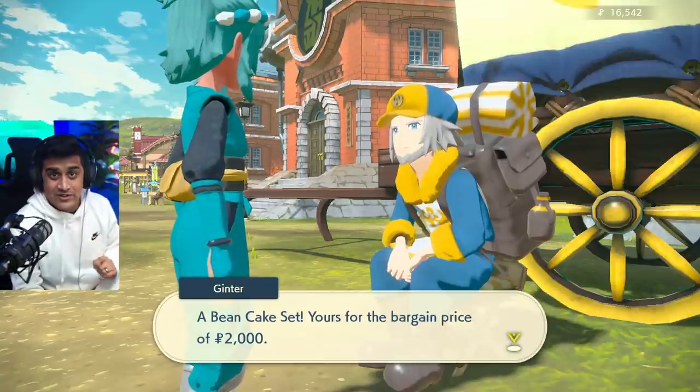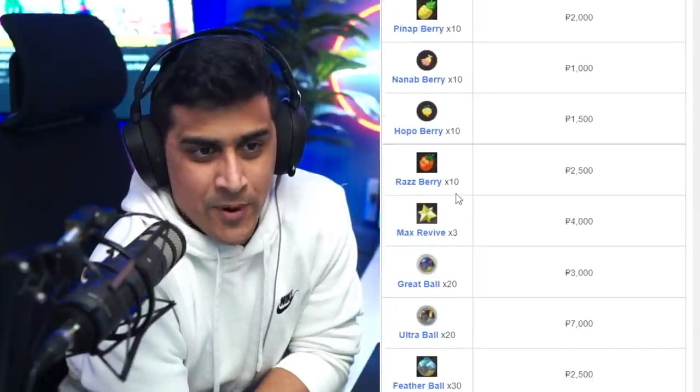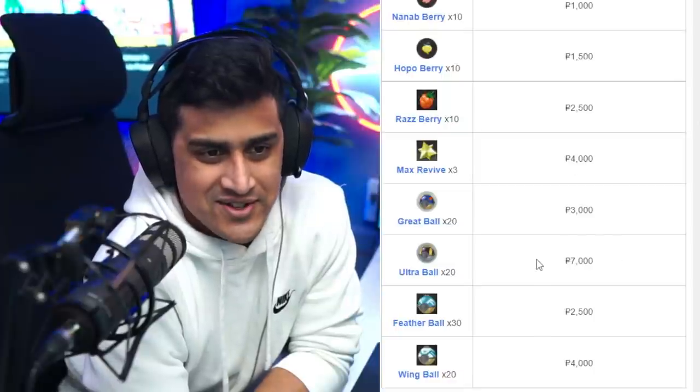Ginter is very important in this game, and there's a bunch of different items you can get from him. Here are some of the item sets Ginter sells: it'll be like a Mushroom Cake set, and they come in sets of 10. You'll see Honey Cake, Pineapple, Nanab Berry, Popo Berry, Razz Berry times 10. You also get Max Revive sets, which is pretty cool, and Grape Balls — though these are quite a bit of money, and you can probably craft some of these things in the game.